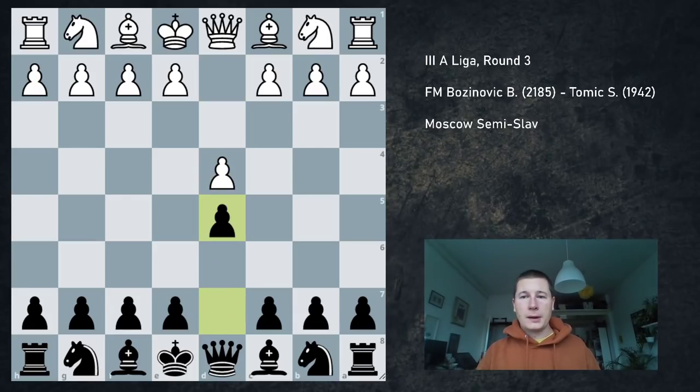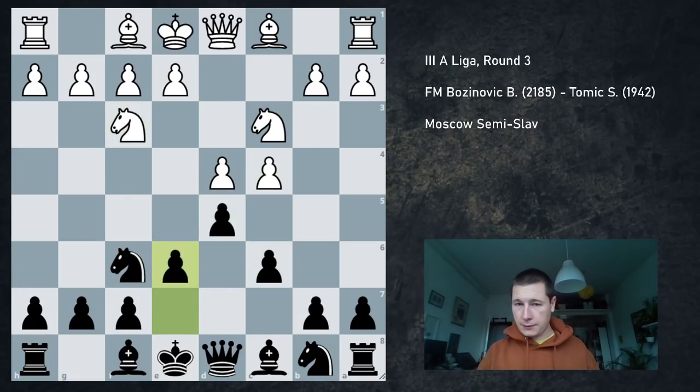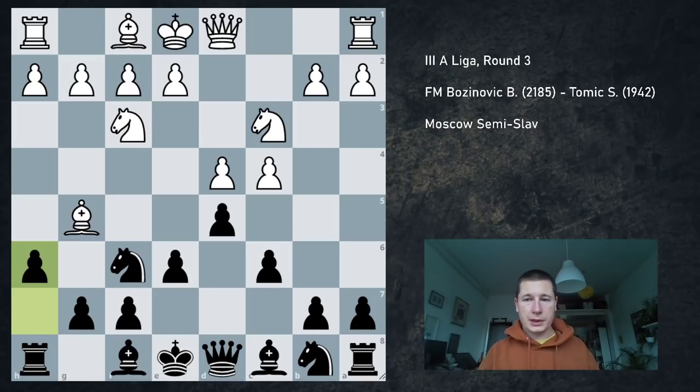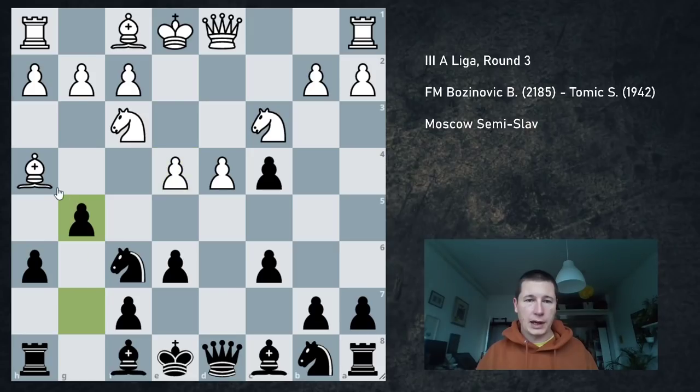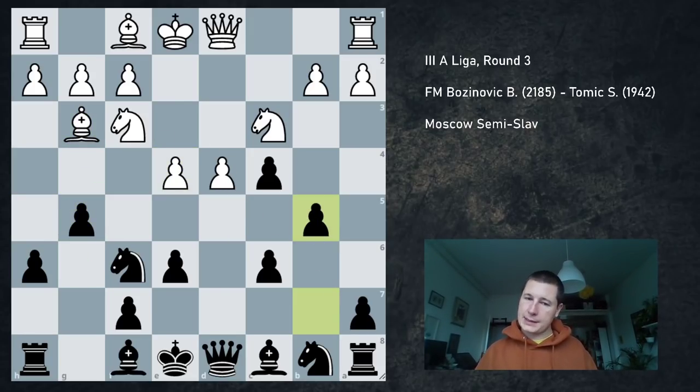In this position after we reach the Semi-Slav, he plays Bishop to g5. Against this I always play pawn to h6, going either into the Moscow or the anti-Moscow. Now if he plays Bishop h4 the fun begins: I take dc4, take a pawn, and we get this mad position after e4, g5, Bishop to g3 and b5 where Black has a pawn. But White has more than enough for the pawn. Practically speaking, this is almost impossible to play for Black unless you know all the theory — you can lose in the next 5 moves.